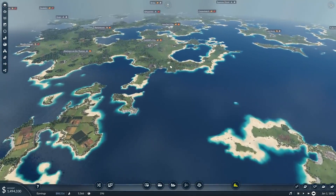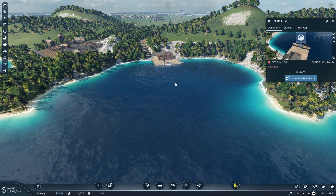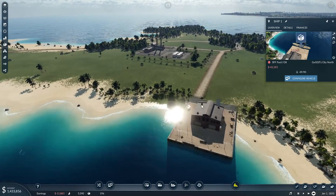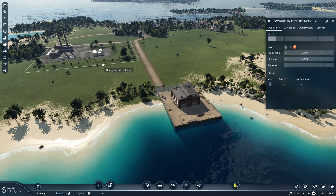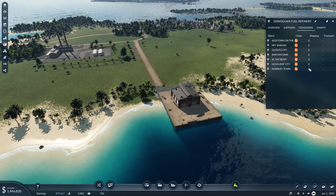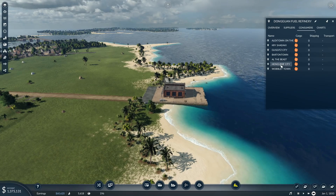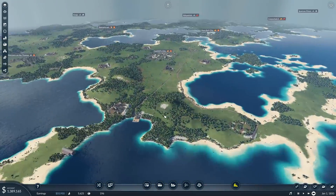One more trainload of refined oil and our ship is going to be able to set sail. It will expect to drop the oil off and for the refinery to start producing fuel, but the problem is there's no demand for fuel at the moment, so we need to create some demand. Looking at consumers, this tells you all the towns that consume fuel, and Honkelbrief City is the one we want to supply first.